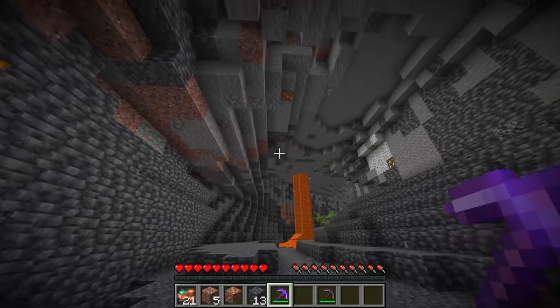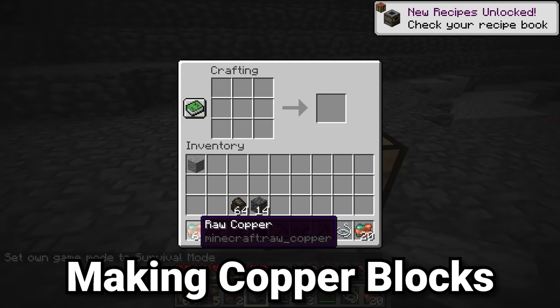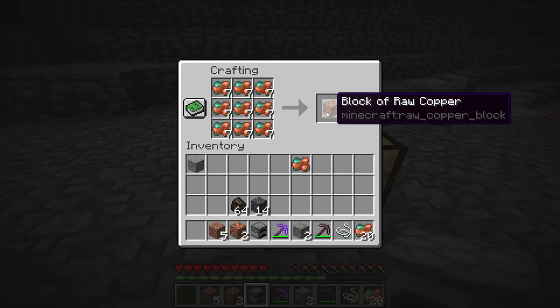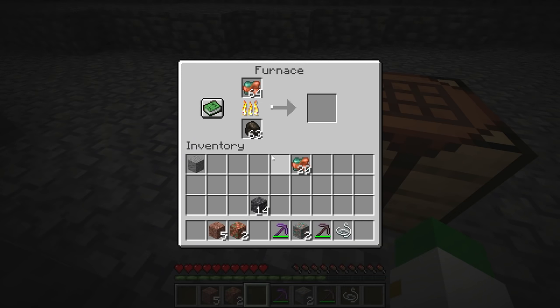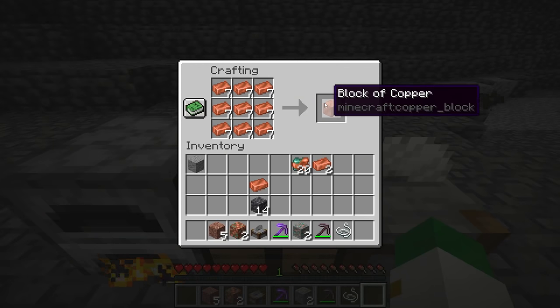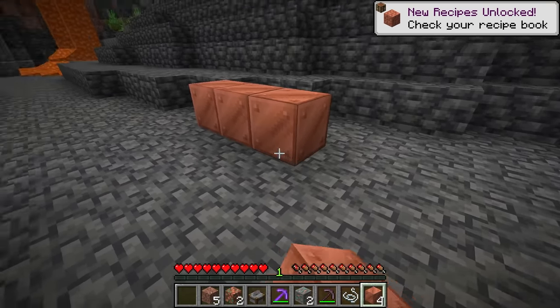Once you collect a bit of raw copper — which will always be quicker than you think as it does drop so much — you can craft it either into blocks of raw copper, or you can throw it in a furnace and smelt it with some fuel to get copper ingots. Once you have your copper ingots from smelting, put them in the crafting grid in a three-by-three to get blocks of copper, and you can place those down and build with them if you want.